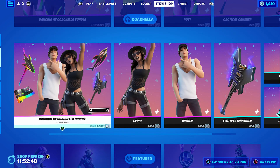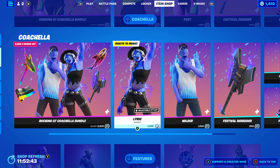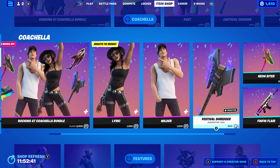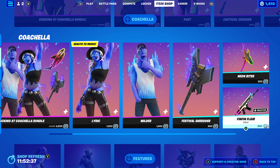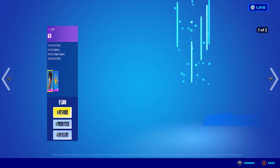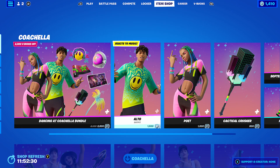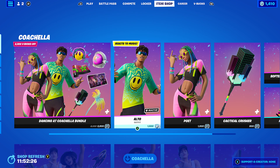Also you get backblings to go with the skins. The other Coachella bundle, 'Rocking at Coachella,' includes Lyric, Wilder, Festival Shredder, Neo Biter, and Flare. Not too bad overall. I was going to maybe buy the Alto skin but I'll just wait because I know there's some other cosmetics coming up soon, so I thought I'd keep my V-Bucks.